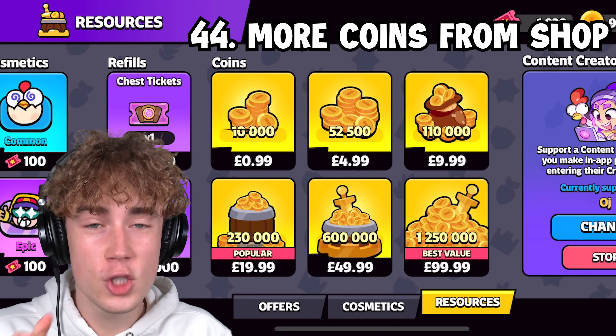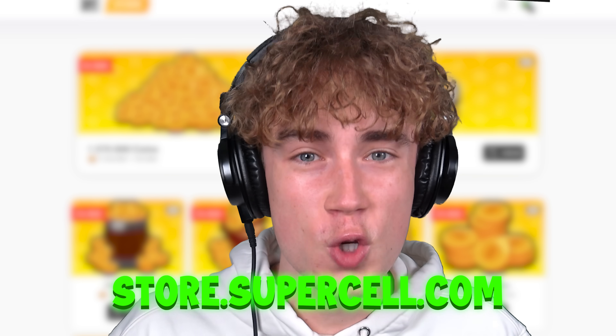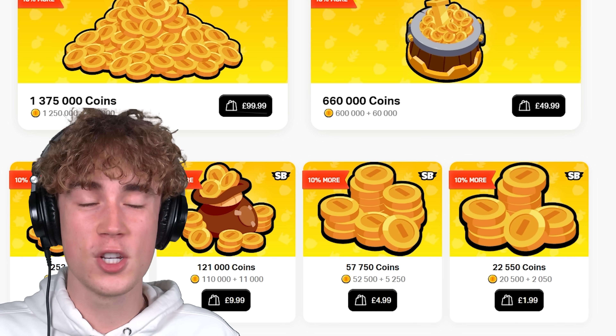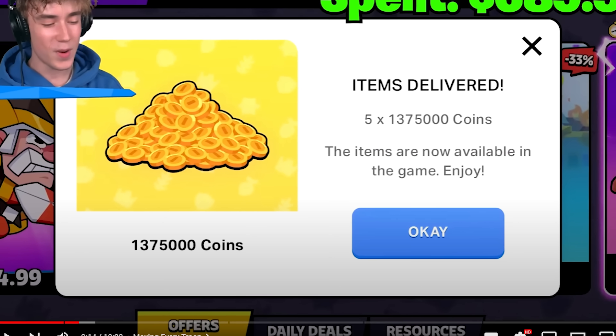For pay-to-win players: stop buying coins from the in-game shop. If you go to the official store.supercell.com website, you can get 10% more coins by buying there, because Supercell wants people to buy outside the game. This is what I do when making big spending videos — it helps save a little bit of money.